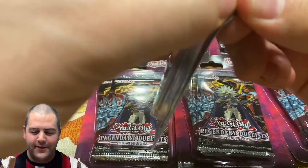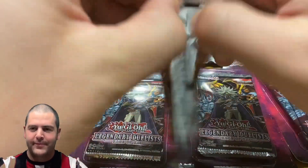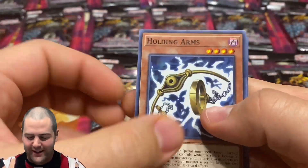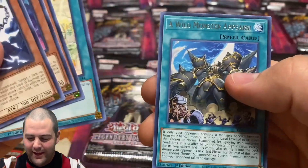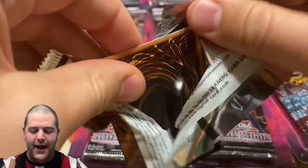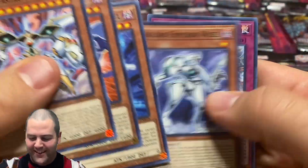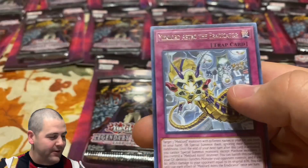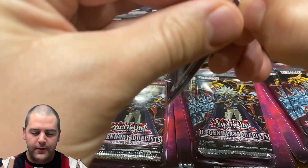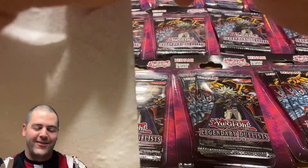40 packs, 40 chances of pulling that Winged Dragon. We're hoping to pull the Winged Dragon of Ra Ghost Rare. The next best pull is the Egyptian God Slime, but obviously we want the Winged Dragon of Ra Ghost Rare — that's the go-to card. So 40 packs, I'm hoping the Yugioh gods are with us today. Let's go ahead and jump into this. 40 packs, it's so much fun, so nostalgic. First time opening this set so I'm really excited.